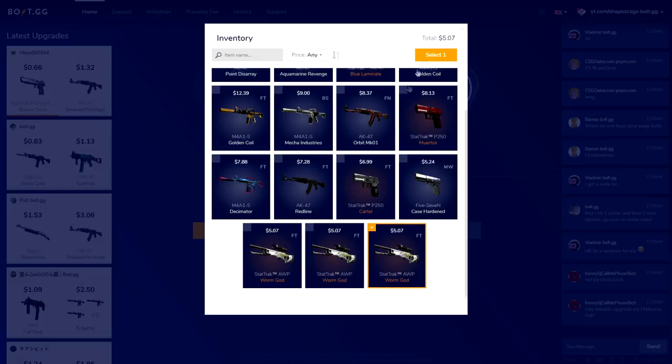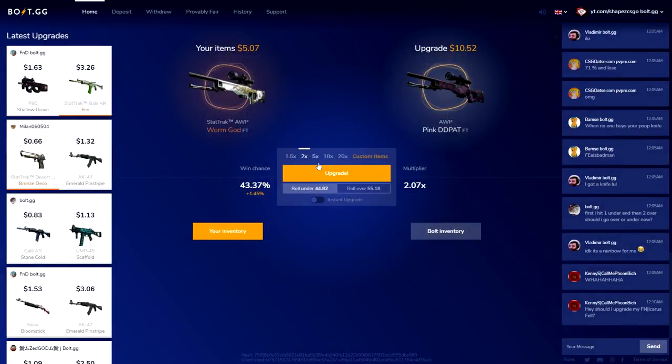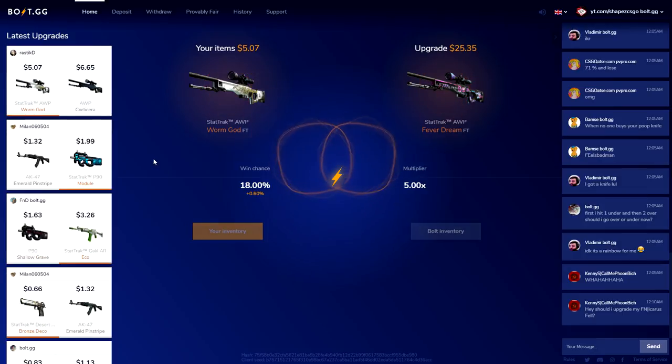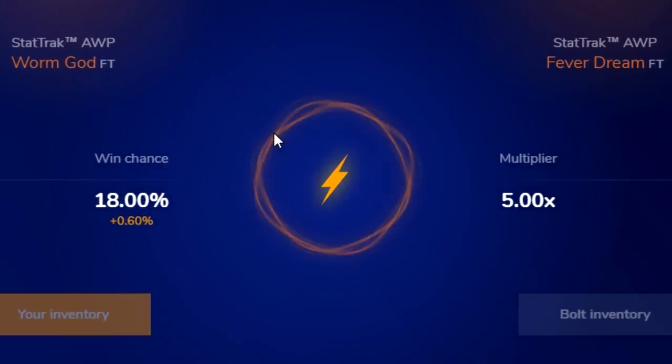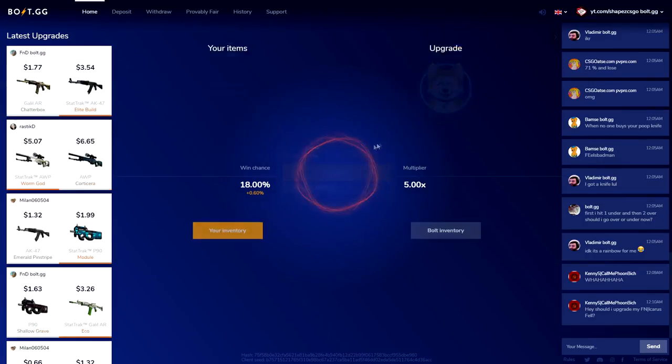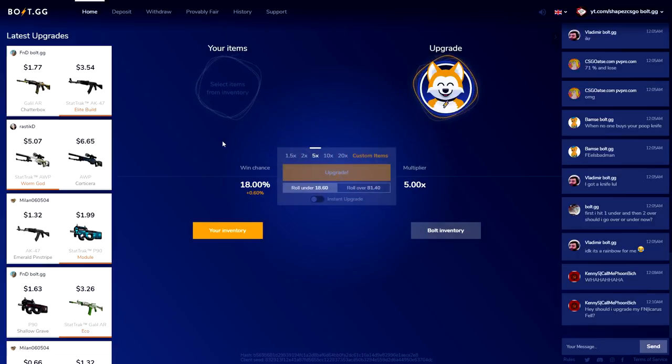Let me start it off with a $5 skin — I'll click Select and go for 8x5 under. I'm feeling under. I'll click upgrade and you'll see the animation — if it is red, you've lost. Yeah, we've lost. We've lost on over as well — fuck's sake. The music is loud, I have to lower it for a second.